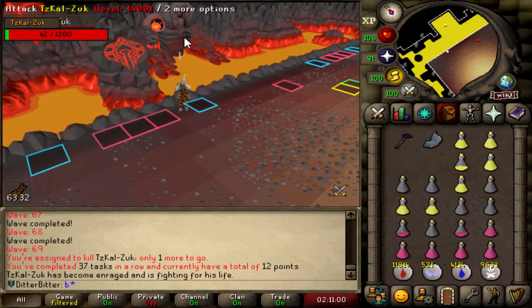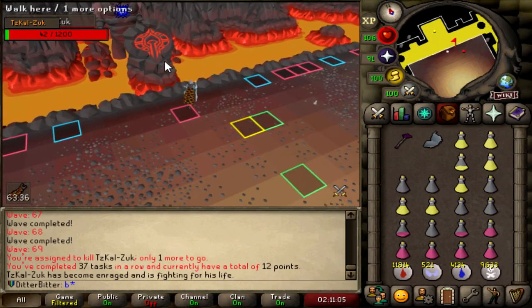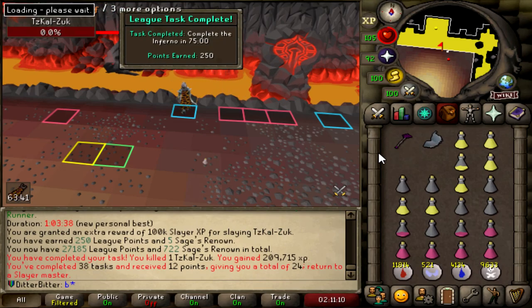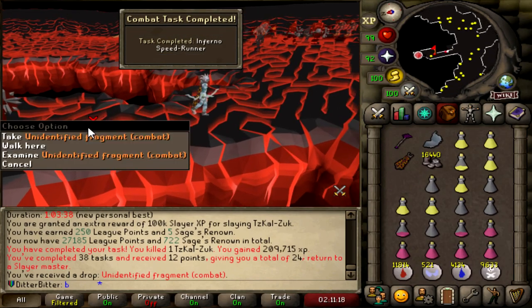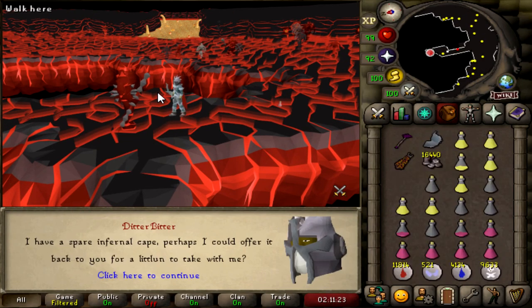This should be Zuk in under 75 minutes, which is another master task for 250 points. I can't believe I came here because I couldn't do the Vorkath thing and was just getting giga-tilted. We got a combat fragment out of it too — Zamorakian Sight. Should we gamble with the Inferno Cape? We shall.